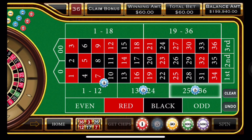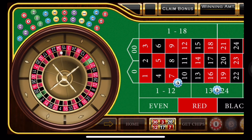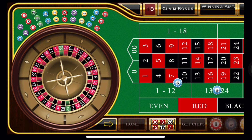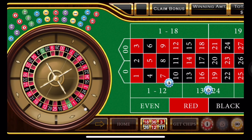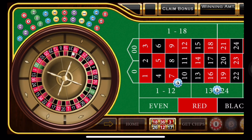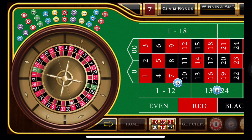Now we're rolling again and we're staying high because we didn't win. We have a red 18, which is breaking even. I understand — we have to hit the double streets to make our money back. So we could be spinning here all day... and we won!